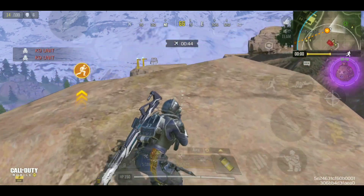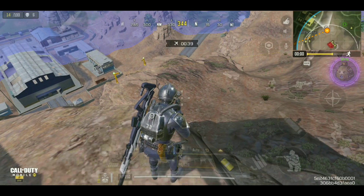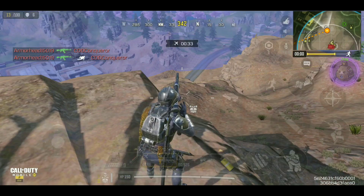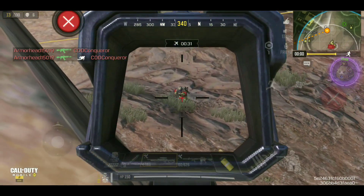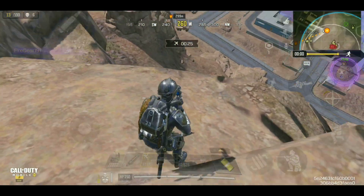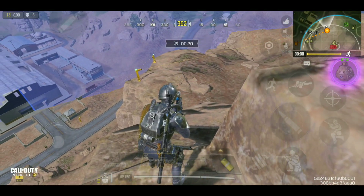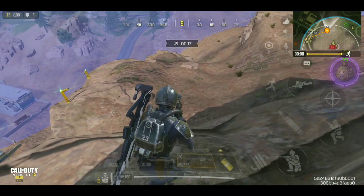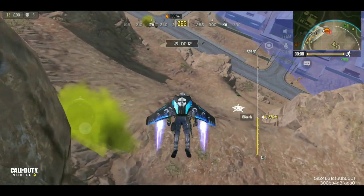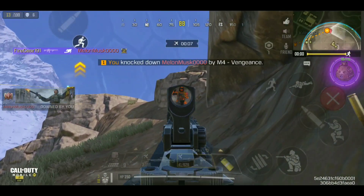Nonetheless, we'll take them down. Oh, I see someone there — a snake. Snakes don't work in CODM, my friend! One down. Let's try taking his teammate — there were three in all. Let's see where the other two are. Where are you guys? Oh, I saw him — there you are! Second one down.